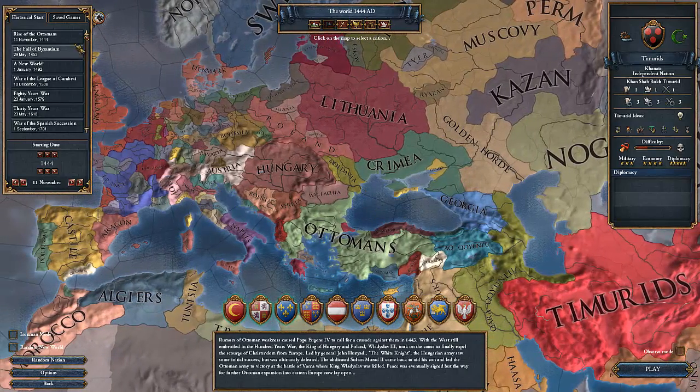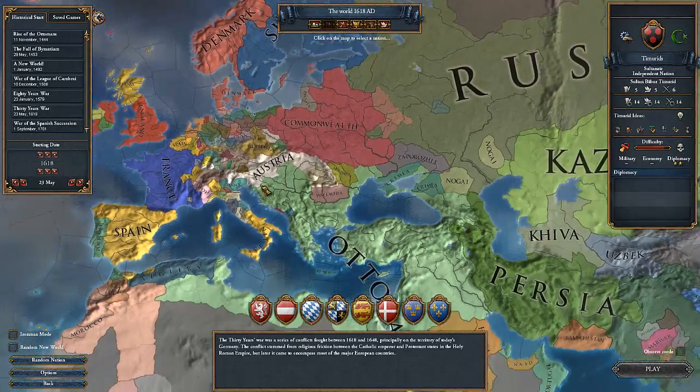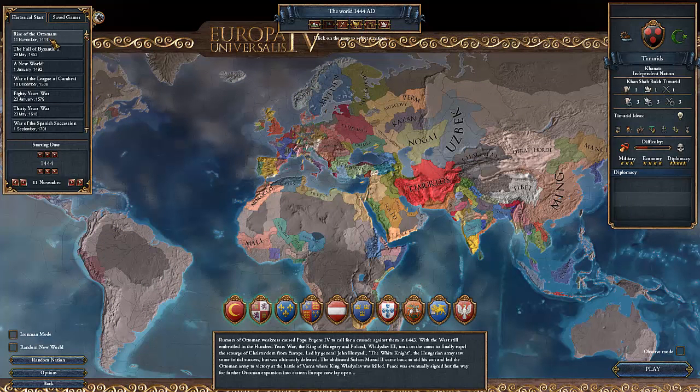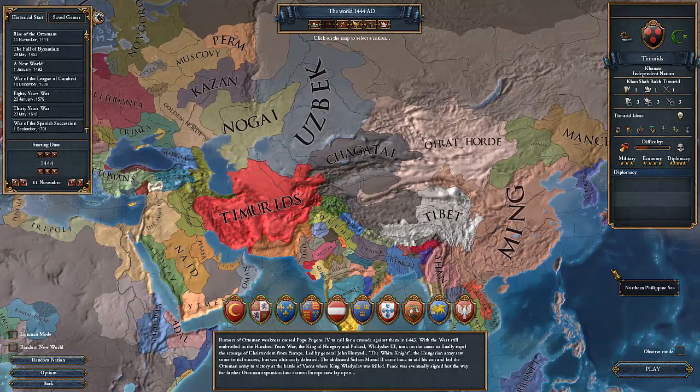Now, how does the game start? Well, if you look over here to the left, you can see there are actually lots of different windows or boxes. Clicking each one of these puts you at a different date. For instance, we click the 30 Years War, and the date that we start on from this bookmark — as they're called — would be the 23rd of May, 1618. As you can see, the map looks radically different. These are historical bookmarks, historically accurate renditions of the borders of countries during this time in actual history. Now, the only true historical thing about this game are the historical starts. As soon as you start playing, it automatically becomes an alternate history simulation.